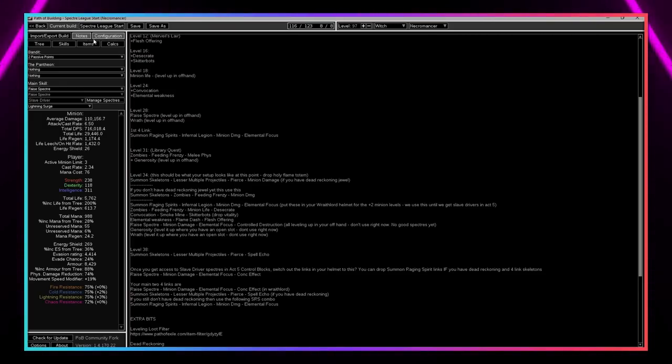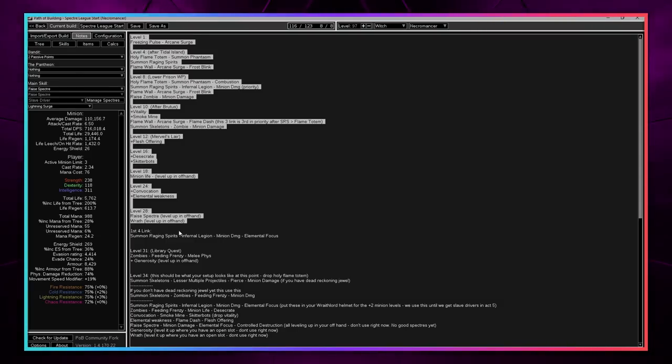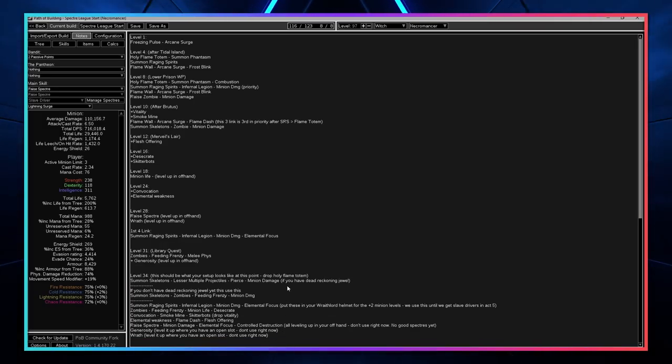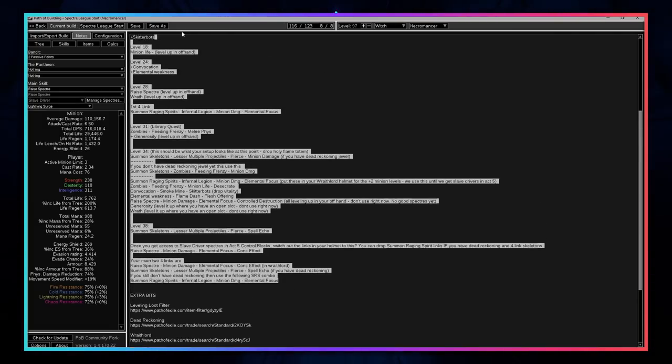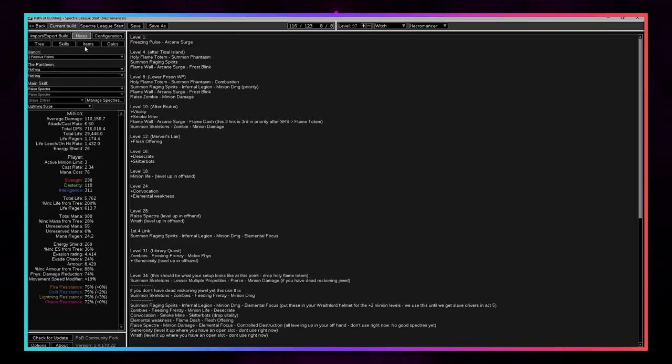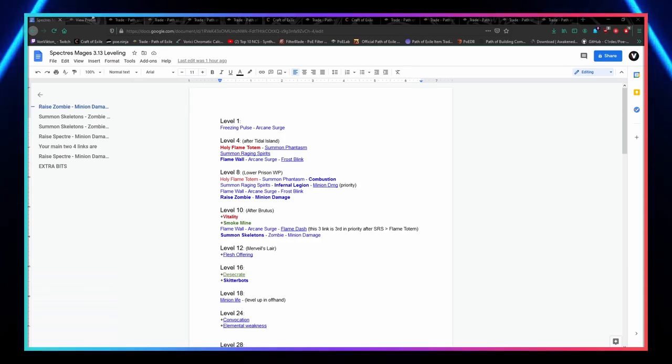Moving on to the notes section in Path of Building - if you click up here on the notes section I have a full leveling guide so you can see how to level from level one all the way until you have all your gems, at which point you'll be cruising with so much damage. I won't go over it in detail because it's quite a lot of information, but it's there and I'd suggest using it. I actually use it myself - I look at the notes and just play the build without having to use my brain. Easy.